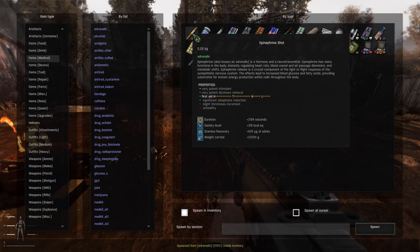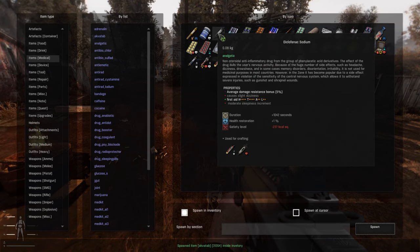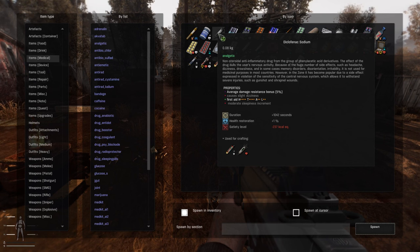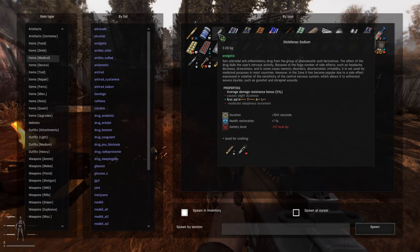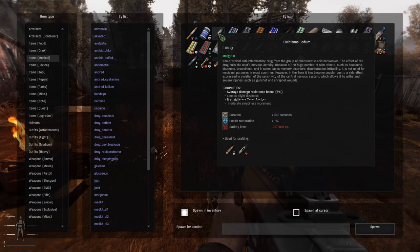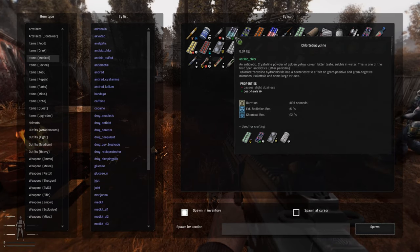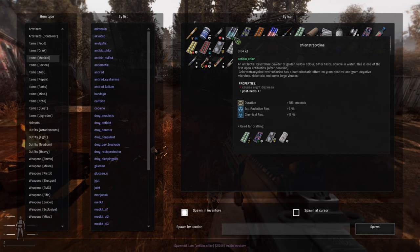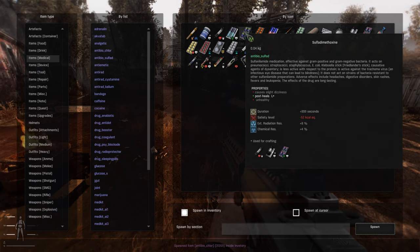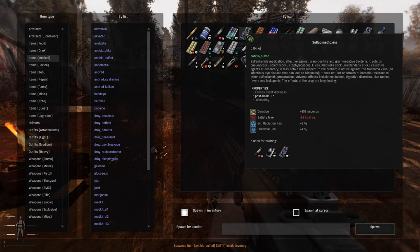We have Epinephrine — five. We have Ibuprofen, Diclofenac Sodium — which I don't really know what this is for — average damage resistance bonus, causes slight dizziness and gives post-heals. Chlorotetracycline — five of that, it's an antibiotic. Then we have Sulfadimethoxine, gram-positive gram-negative antibiotic.